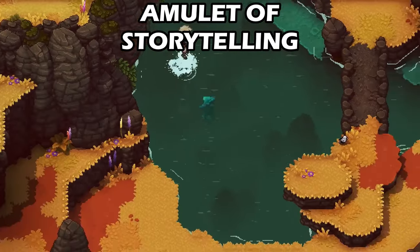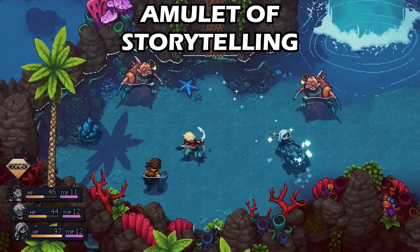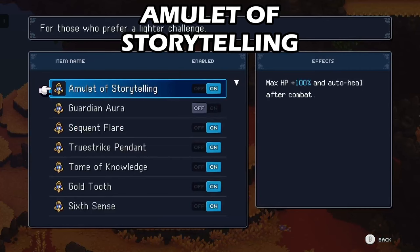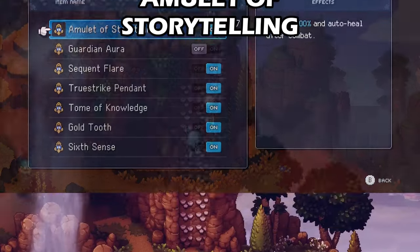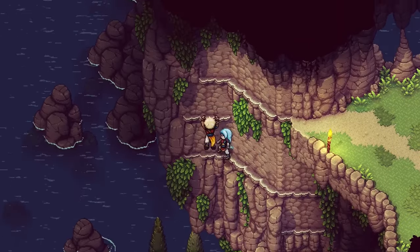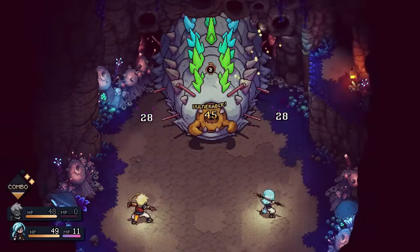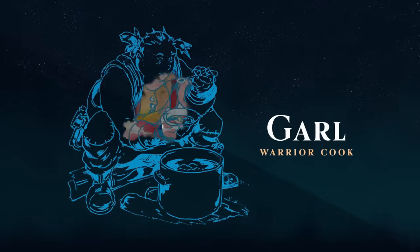The Amulet of Storytelling is for players who want to relax during turn-based battles. This will increase your HP by 100% and fully heals your HP after each battle. It would have been cool if it also refilled your MP, but unfortunately it does not. This amulet is available at the beginning of the game, is off by default, and can be turned on in the relics menu.